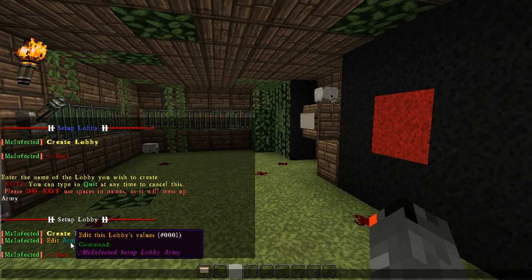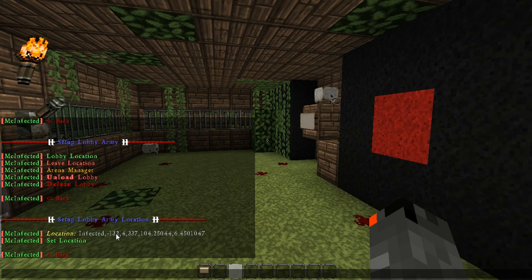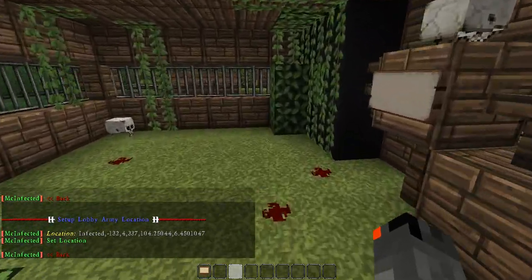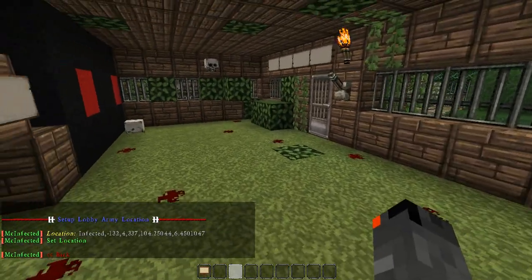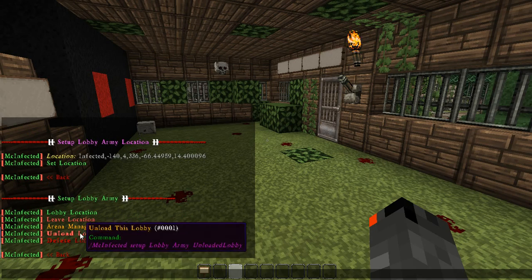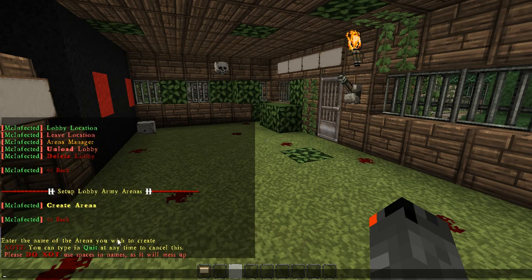Now we're going to want to edit Army, and inside Army you can see that we have the lobby's location. This is where, when you use the command to join the lobby, it's going to bring you. So say I want it over here, I just click Set, and you can see it updates the coordinates. And now if I want to create an arena for it, I'll just call this Base.